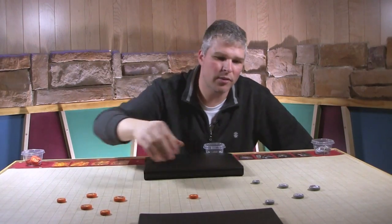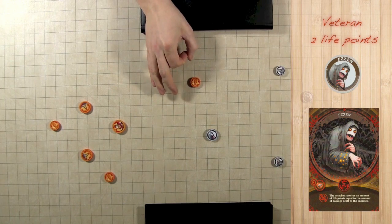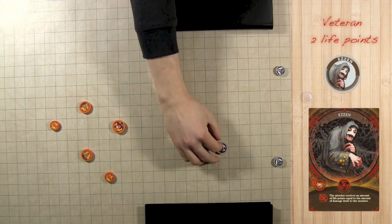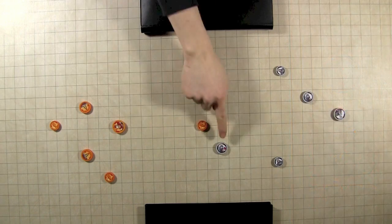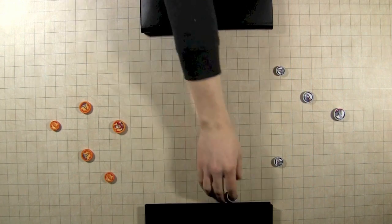Veterans are a bit bigger and they have two life points. They get hit once and they flip over to expose their wound side — you can see this little drop here. And if they get hit again, then they're removed from the game.